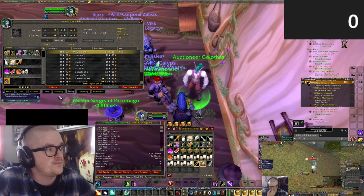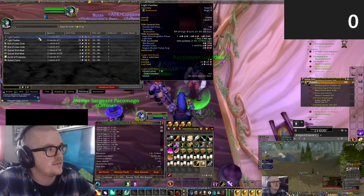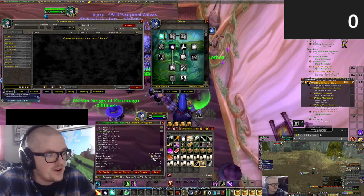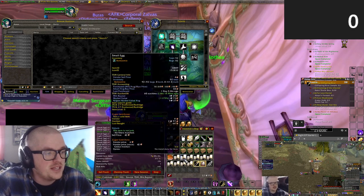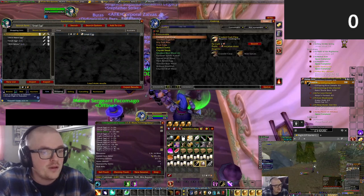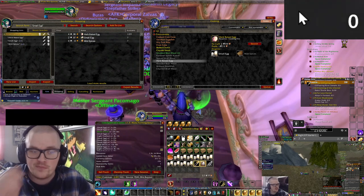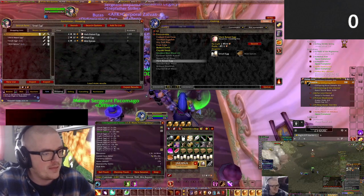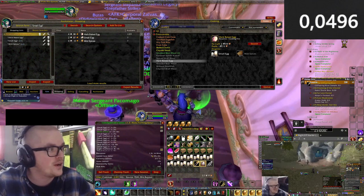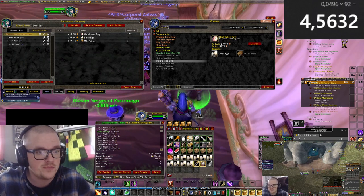Let's start by posting them. I actually changed my mind, I'll do that later. So we're gonna do a calculation here to see how much we earned. It says seven gold here, but that's actually not true. This is the small egg, and if we search on small egg it's around three silver each. But what we're gonna do is the herb baked eggs, which is five silver — so that's even more. It's 0.0496 to be exact, times 92. So that's four and a half gold.